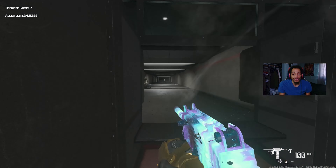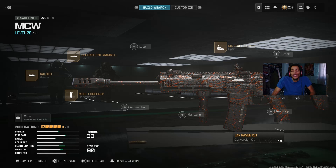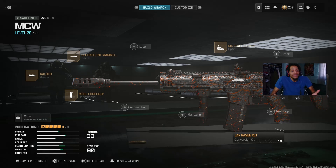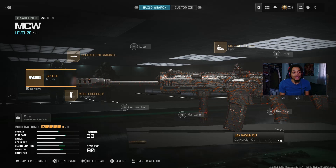Now for the fifth and final loadout — we got the MCW with the Aftermarket Pack. If you didn't know, the Aftermarket Pack got buffed. They increased the arm damage multiplier from 1x to 1.1x — plus 10% — and increased the head or hand damage multiplier from 1x to 1.1x — plus 10% as well. On the muzzle, we got the JAK BFB muzzle — the new muzzle from the battle pass, unlocked alongside the HRM9.